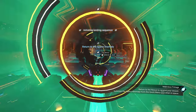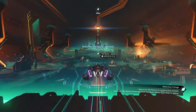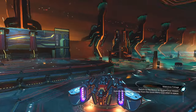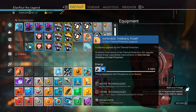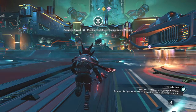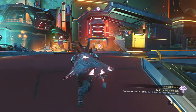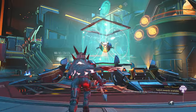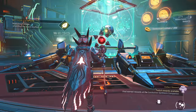A pretty straightforward mission — didn't seem to have any problems with the planet. I wasn't there long enough to get hit by a storm, so I don't know how furious it is, but it will be a hot storm. Make sure you have some kind of heat protection in your exosuit — infrared thermal pump in this case, but any heat protection will do. Head back to the nexus, make sure you hit complete mission, and you get your rewards.